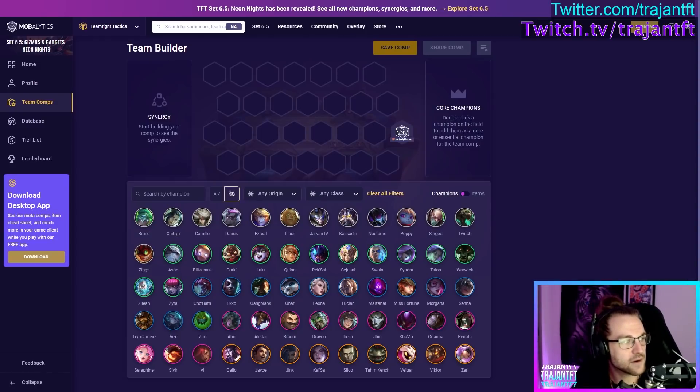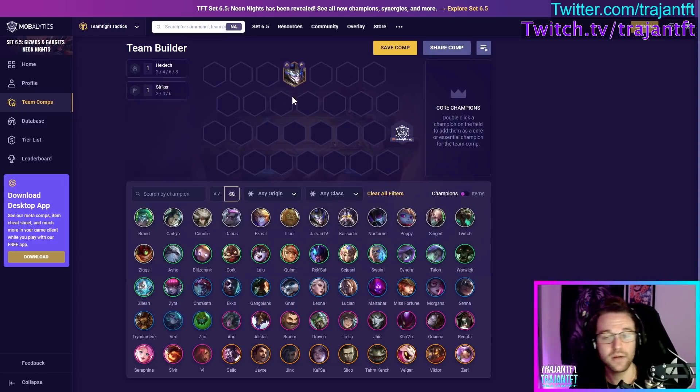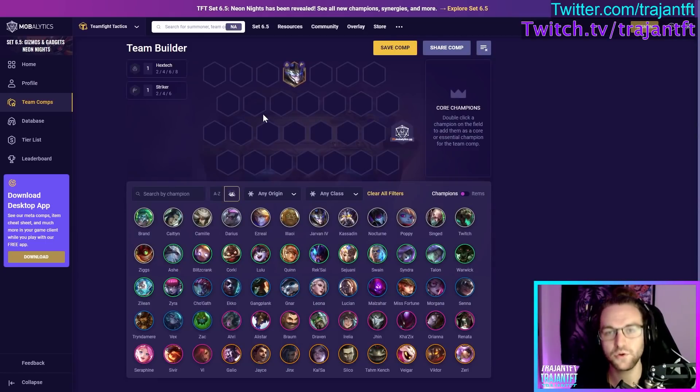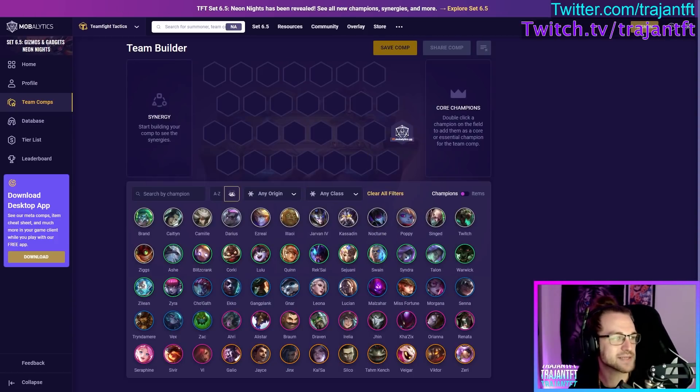Jarvan the Fourth is a tank. He technically scales with AD because he is a Striker, but he is a Hextech and a Striker. What does he do? He drops his flag down — that's his E from League of Legends — and all allies near him in a small radius of about one to two hexes gain attack speed for the duration the flag is down. J4 is typically a unit you don't itemize, but if you do, just put tank items or utility items like Locket on him — leftover items.